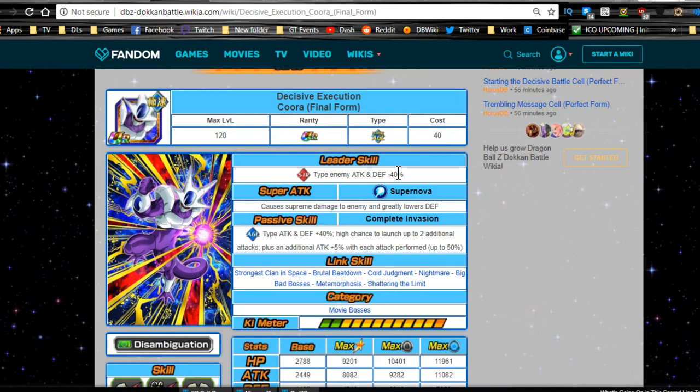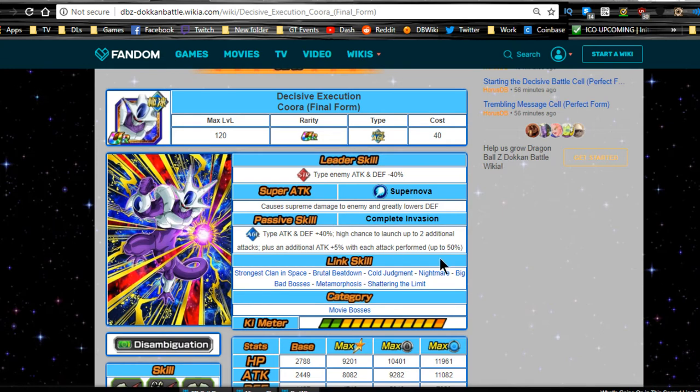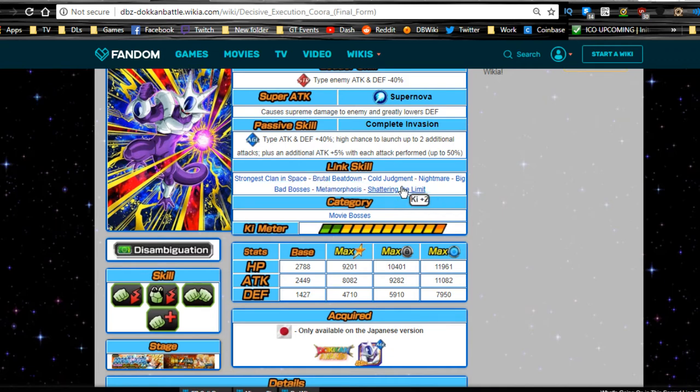His passive skill, Complete Invasion, gives agility type attack and defense plus 40 — a 10% buff over before — making him one of the best support units for agility teams. He has a high chance to launch up to two additional attacks, plus five percent attack with each attack performed up to 50, so after 10 attacks he'll have a 50 attack buff on top of his 40. Link skills include Shattering the Limit, Strongest Clan in Space, Brutal Beatdown, Cold Judgment, Nightmare, Big Bad Bosses, Metamorphosis, and Movie Bosses.